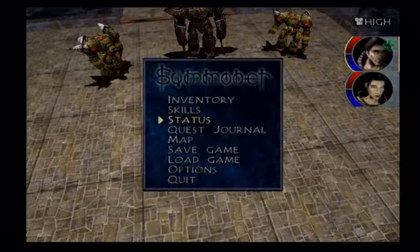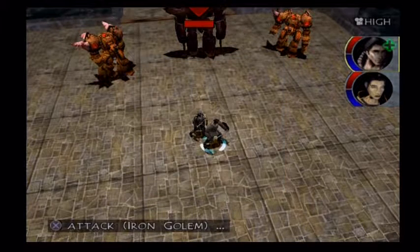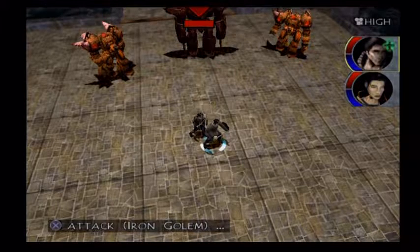If you just stand here, usually just the Iron Golem will come after you. The Iron Golem is the same Iron Golems that I could have fought in that earlier encounter, but you're not meant to fight them until now. It's essentially a boss that will become a normal enemy later on in the game.